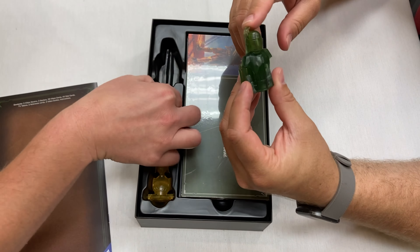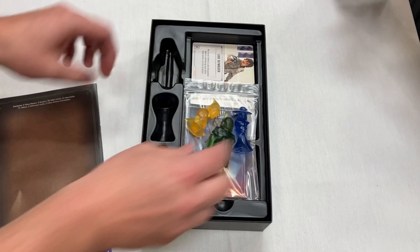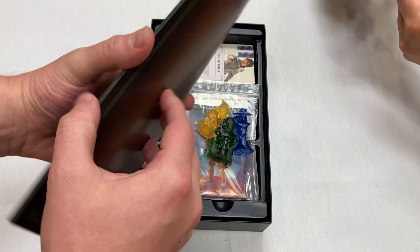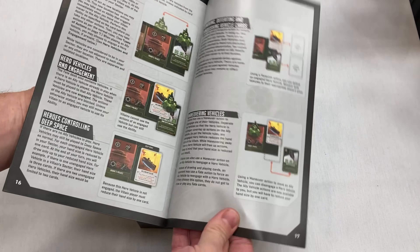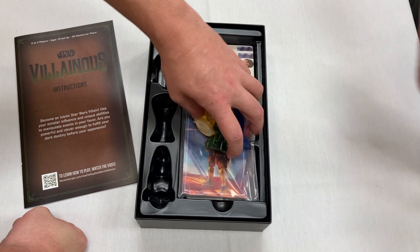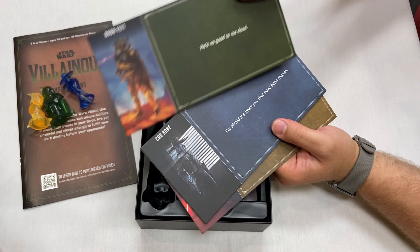Check out the rule booklet — those are nice, thick and sturdy, just like you'd expect. So those are the new characters. We've got ourselves an 18-page rule booklet, and that's because they want to teach you all the rules of Villainous. You can play this as a standalone game or as a regular entry point into Villainous, which is nice.